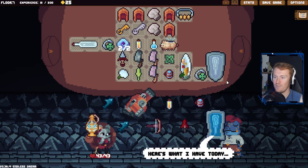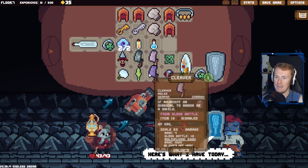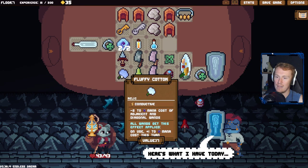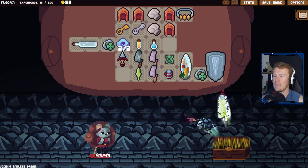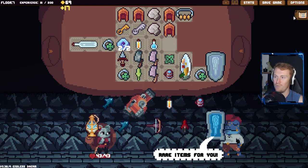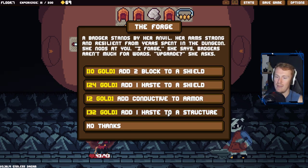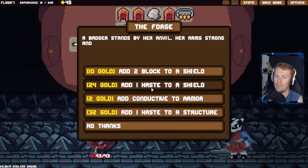Removes spikes from enemies, removes rage from enemy - not bad, but we don't need to worry about it too much. We want to sell some stuff. We sell our Piggy for 10 - nice. We keep the Pretty Anklet, we keep both Cleavers. We sell the Fluffy Cotton for 17 - same as a legendary item, very nice. We head left. Going back here, selling in hopes of finding nice things to forge. Block to shield, haste to a shield - pretty expensive. Haste to a structure, block to a shield is pretty good. We could haste ourselves so we start getting more block.